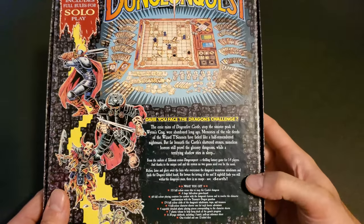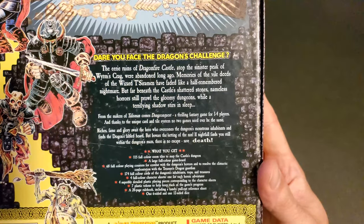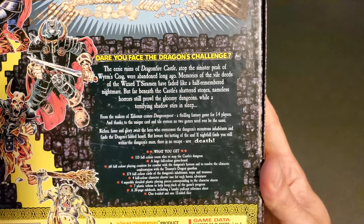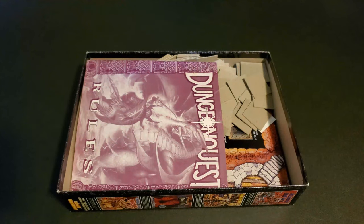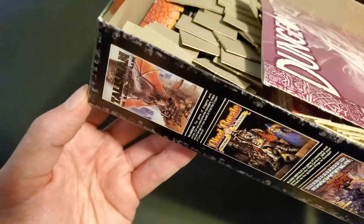It comes with everything you see here. On the side, we get those lovely other Games Workshop games of the time — just a great period advertisement to let you know what else was out there, including the edition of Talisman that was popular at the time.